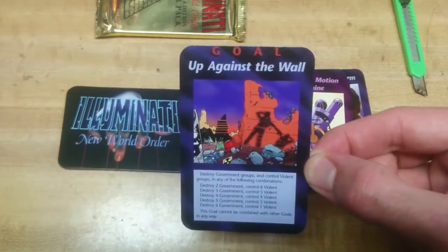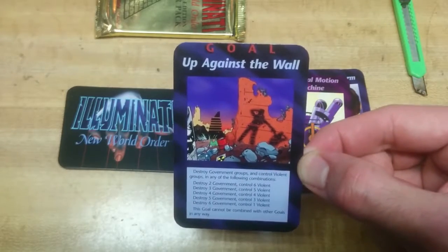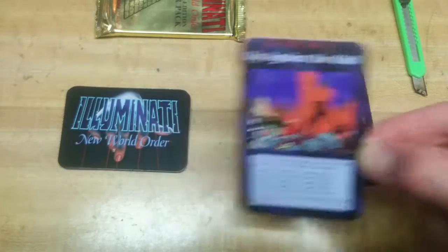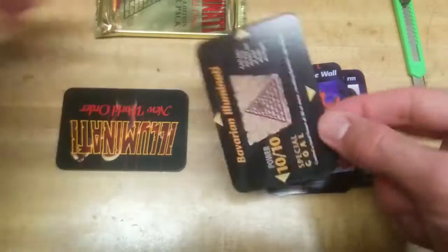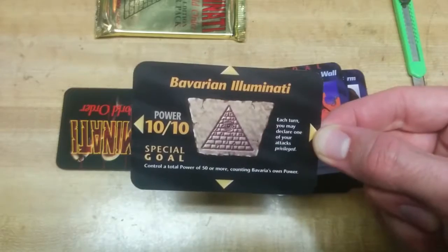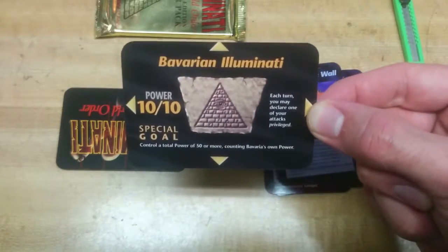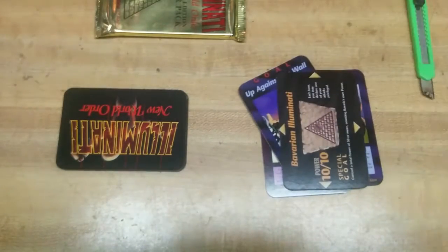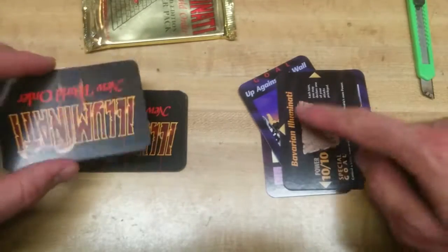Up Against the Wall — destroy government groups, control violent groups. We need the following combinations: destroy 2, control 6. I guess this is a gold card. Ooh, an Illuminati card — it's Bavarian Illuminati. I don't have this one. Awesome. Getting some fresh ones. I've read that some of these boosters have Illuminati cards, meaning that type.